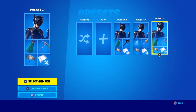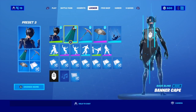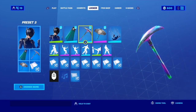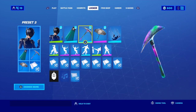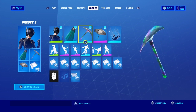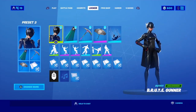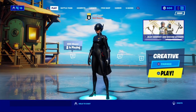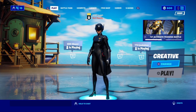Okay guys, now for the final preset, which is a bit like the first one — same skin but we have the Spectral Axe. As you can see from the last three combos, this is a good pickaxe, and I have a lot of good pickaxes. But the three that I've highlighted in this video are the ones that I think look so good with it — sweaty, look nice, everything like that.